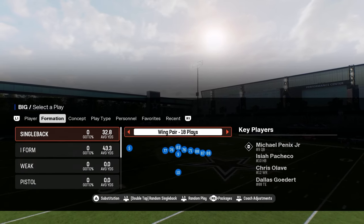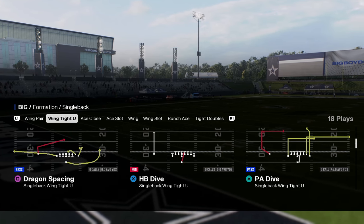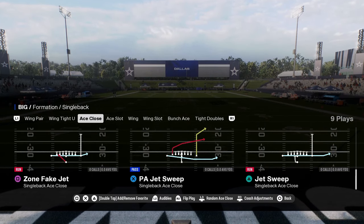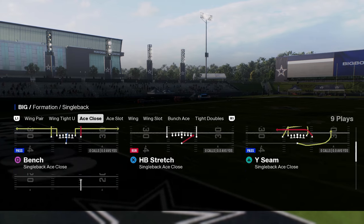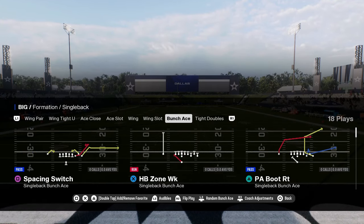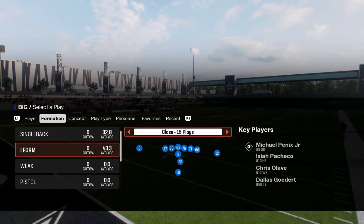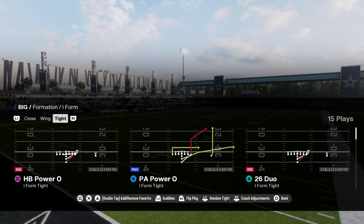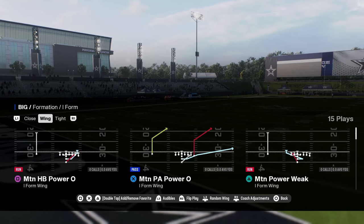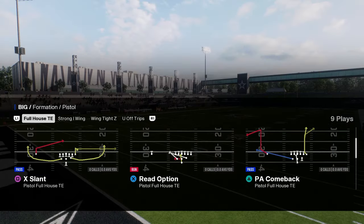Coming in at number three on our list is the Chicago Bears offensive playbook. It's got a full wing pair — a good under center running formation with a wide receiver screen. It has ace close with a jet sweep, stretch, and inside zone run. It also has tight doubles — always a good audible-into formation — wing slot with Power O motion play, and I-form tight for running inside the five in the red zone.